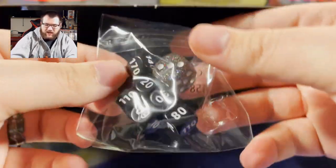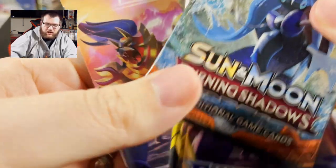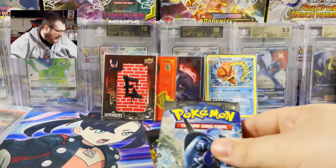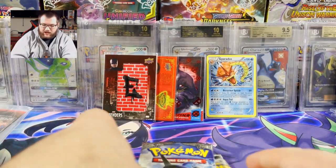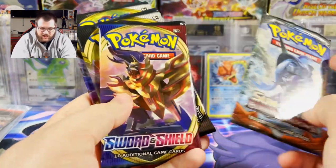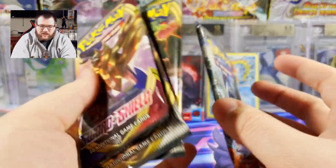I'm not sure if Dedenne is that good anymore — it used to be. We've got some dice, damage and poison counters — kind of like an Elite Trainer Box but a little different. Didn't know Burning Shadows was in here. We've got a Sword and Shield rulebook, the Trainer's Toolkit book, and the packs. Watch us pull the Charizard from this thing — that'd be awesome!